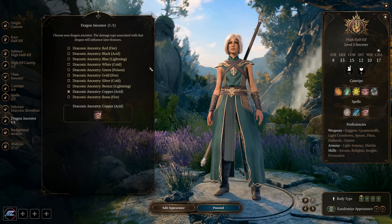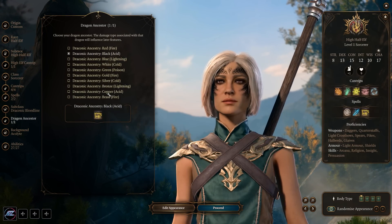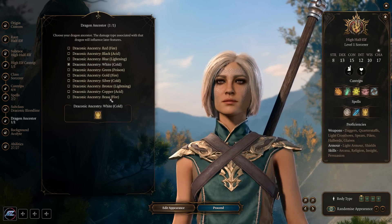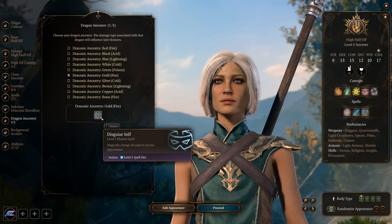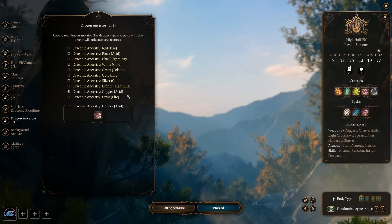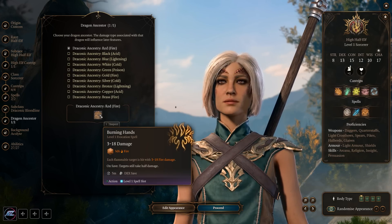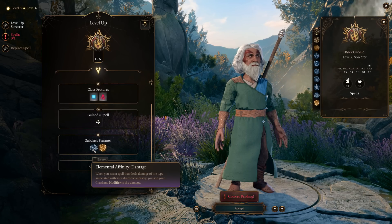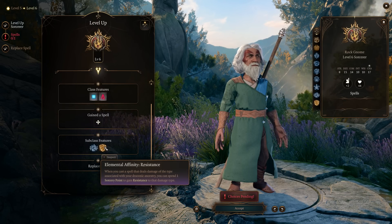Draconic Bloodline gives you a higher health pool for every Sorcerer level you gain, plus it increases your default armor class. You also get to pick a Draconic Ancestry, which gives you a buff to a specific element type as well as an additional spell. This is a fantastic subclass — you get an extra spell, and the spells available to a Sorcerer are typically pretty limited. As you level up you'll deal additional damage with that damage type. For example, if you pick the red type, you get access to Burning Hands, and at level 6 you deal increased fire damage — and fireball being a favorite spell, it's just win-win.